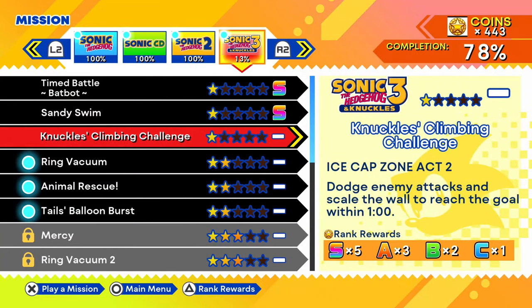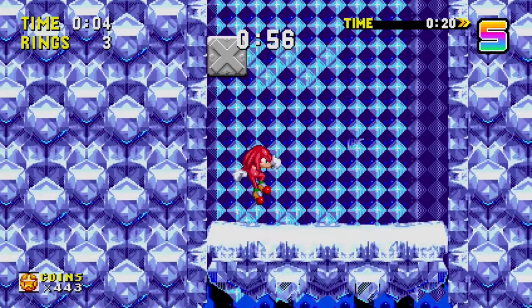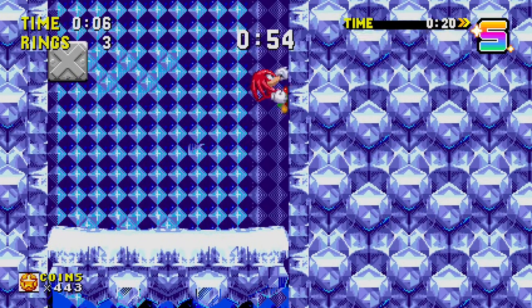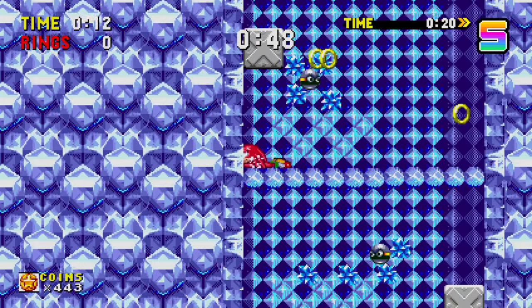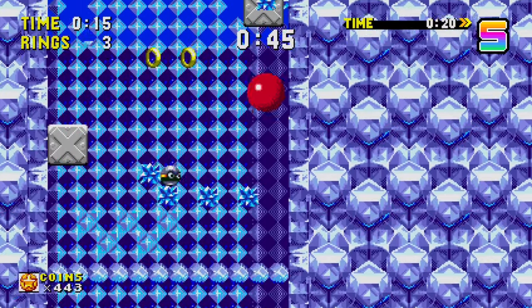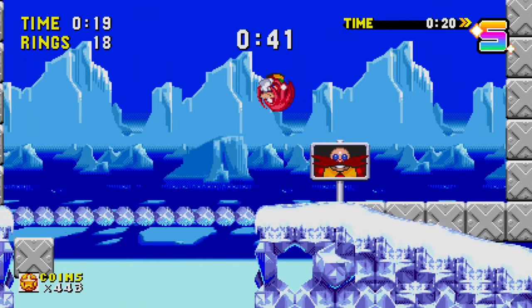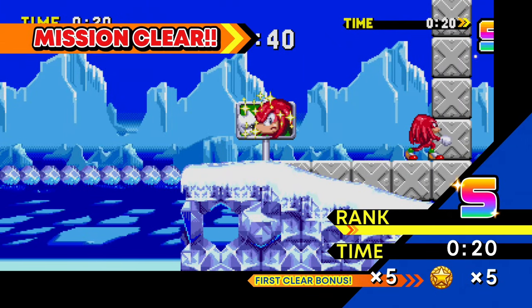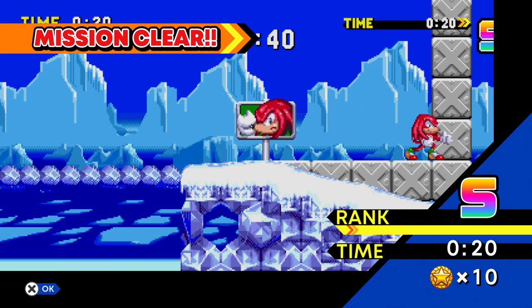With that done, we'll move over to the final one-star challenge — Knuckles' Climbing Challenge in Ice Cap Zone Act 2. Dodge enemy attacks and scale the wall to reach the goal within one minute. I feel like the Knuckles ones I usually struggle with, but we need to do this one in just 20 seconds. I didn't even see you up there. It looks like I'm actually on a little ice thing — that thing blends in very well. Come on, almost there — I did it with the perfect amount of time. Exactly the 20 seconds we need for the S-rank. So there's a lot of wiggle room there.